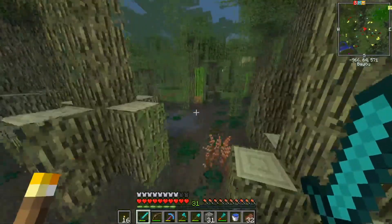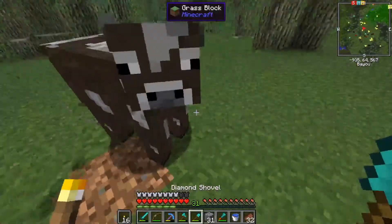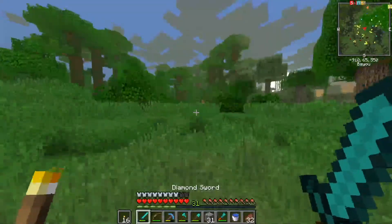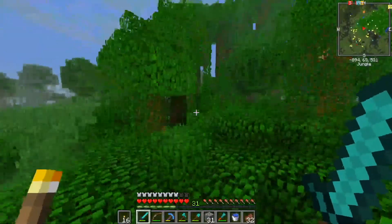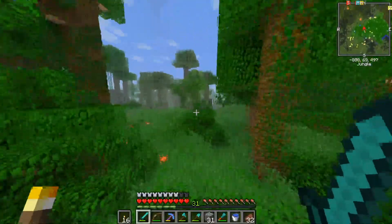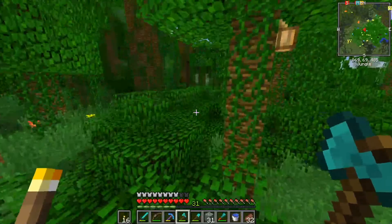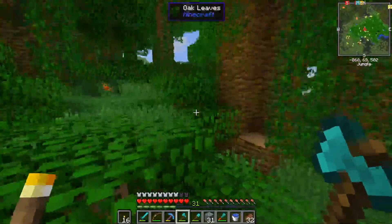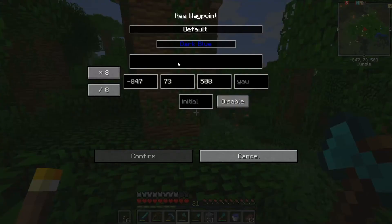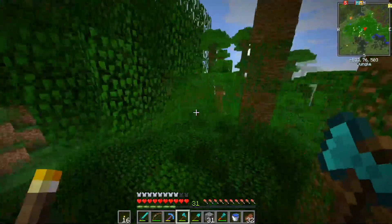Hello cows — there are so many cows in this swamp, it's insane. And it is a jungle. Now, do palm trees actually exist in jungles? I feel like they really should. Well, at least we have jungle wood here and jungle tree saplings — and plenty of them. So I'm definitely going to put a waypoint here. I'm gonna call it 'the jungle,' and of course it needs to be dark green.